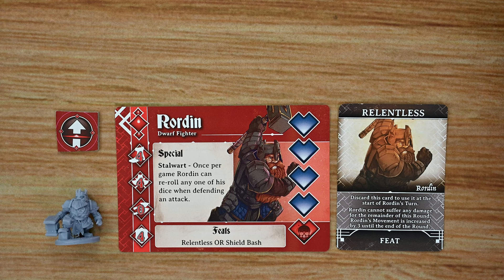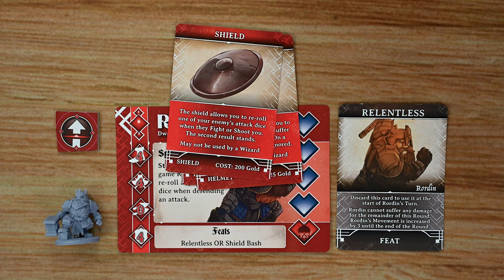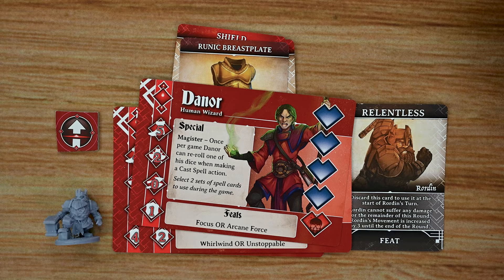Each character will also have its own miniature, and throughout the game characters will be able to gain new items such as fine swords, great hammers, helms of battle, shields, and even legendary items such as the runic breastplate — each listing which kinds of characters can use them. There are four main characters included in the game: the dwarf fighter, a human barbarian, a human wizard, and an elf ranger.